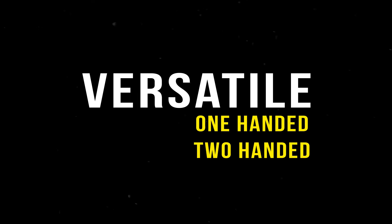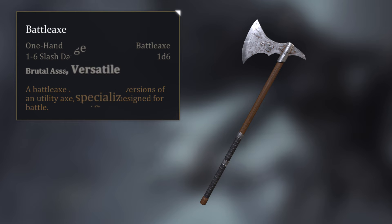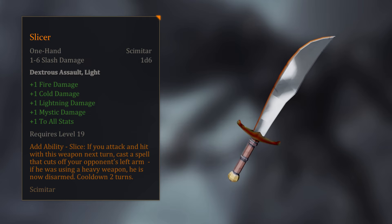Some weapons will have the versatile property, allowing them to be used with one hand or two. As a general rule, offhand weapons have a penalty when determining damage, but weapons with the light property do not. There are two weapon properties that impact the damage roll modifier.